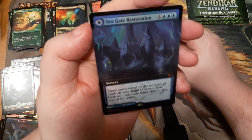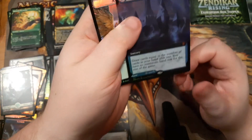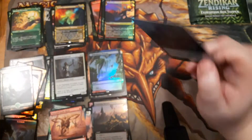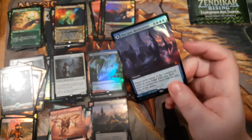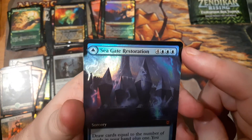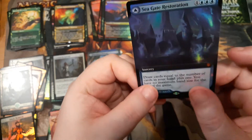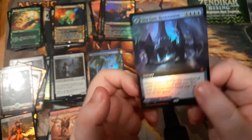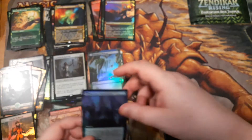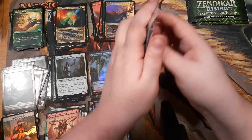We've got an extended art foil mythic rare double face land. I did just put this in the Ninjas deck because it can be seven mana when you reveal it off of Yuriko, and you can also just play it as a land for free. Well, now I've got to take it out so I can put in the foil extended art version — that's insane. I love it.